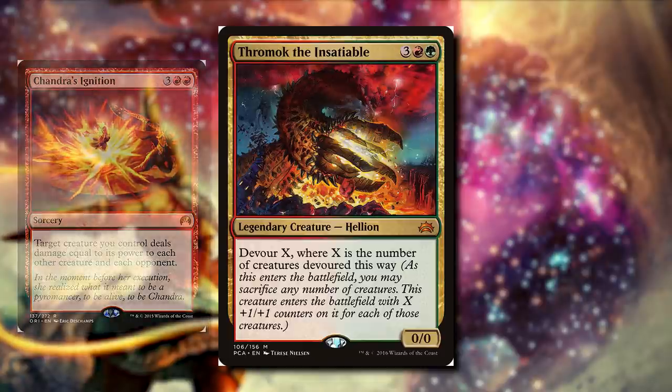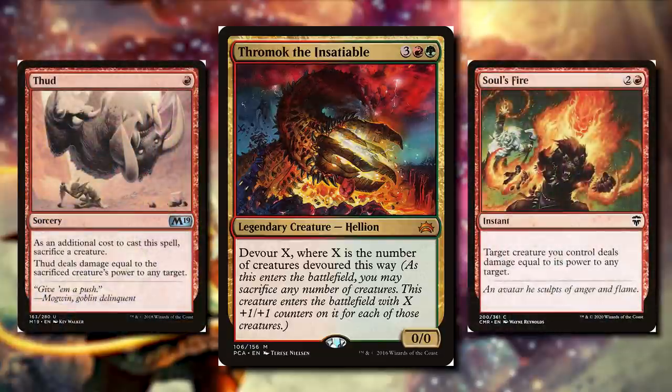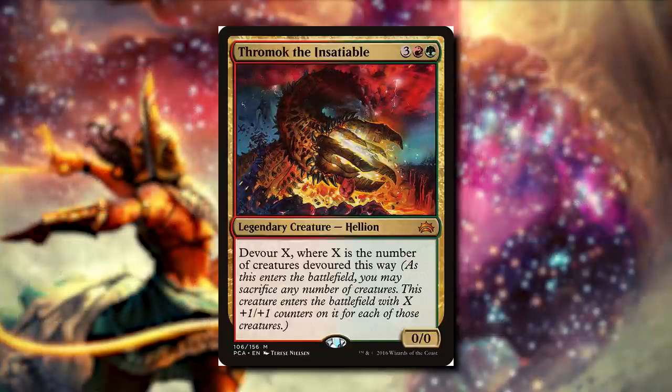Or if we just want to hit one opponent, we can use cards like Thud and Soul's Fire. So if you want to make a bunch of tokens and eventually sacrifice them to your commander, then kill everybody with your commander, this is a great deck for you.